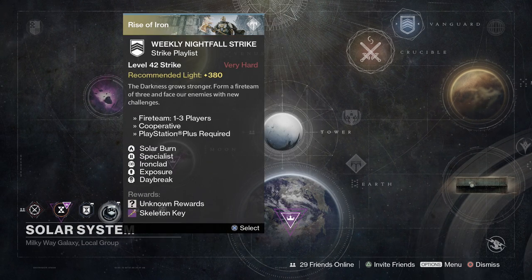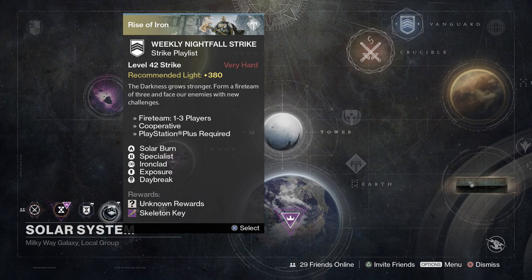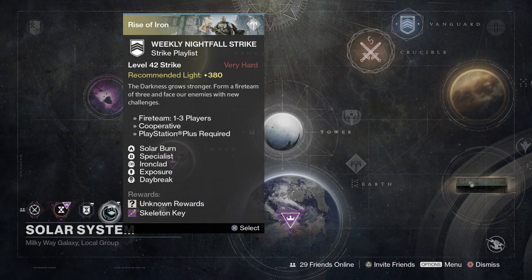The weekly Nightfall Strike is going to be the Abomination Heist with modifiers of Solar Burn, Specialist, Ironclad, Exposure, and Daybreak. Daybreak, if you guys don't know, is basically where your supers, grenades, and abilities charge very, very fast. They are going to be doing this right up to the launch of Destiny 2 for every single Nightfall from here until then.